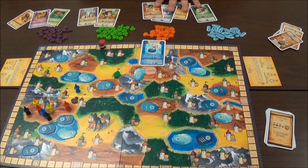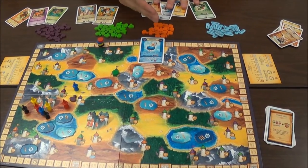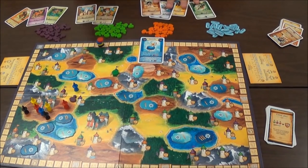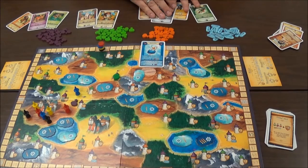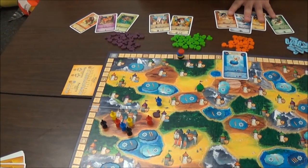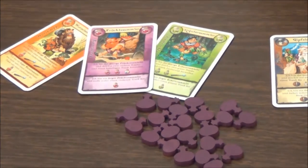If the next player decides to take it brave, you can take no action at all. When you take coward and the next player also takes coward, and then one takes brave, everything is fine — he gets his brave action. The difference between brave and coward could be huge. For the gatherer, for example, when you gather brave you get three resources; when you do it coward, you only gather one.